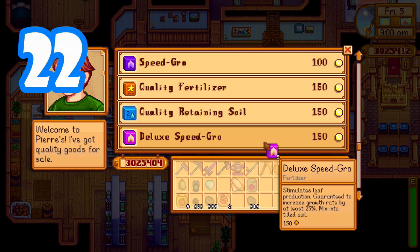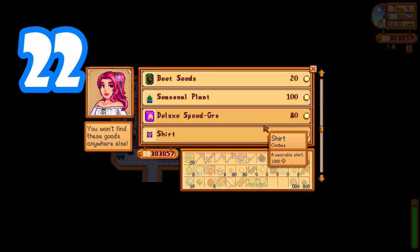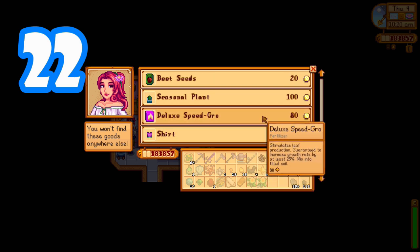You can buy Deluxe Speed-Gro from Pierre for 150 gold, which really helps with those longer grow-time crops, but if you just wait until you can buy them from Sandy she sells them for almost half the price.